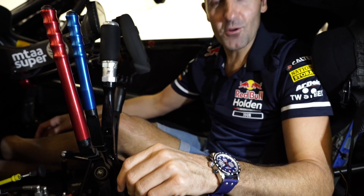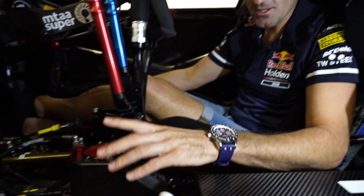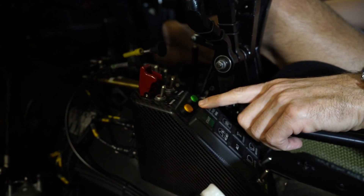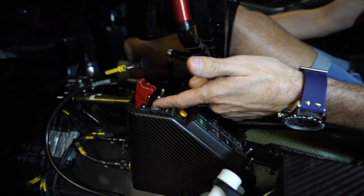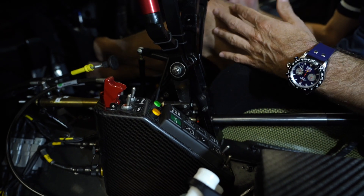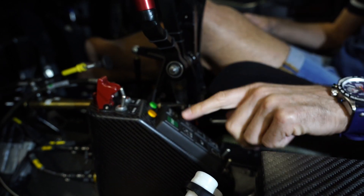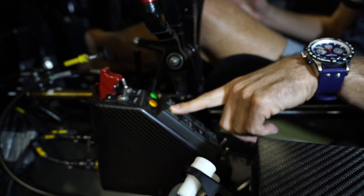So we'll run through a few controls and what they do. This is the master switch — pull the missile button up, push that switch forward, and that'll turn the car on and give it all power. To turn the ignition on, same thing again — push forward for the ignition to go on. Now if I hit the start button, the car will start up and run.